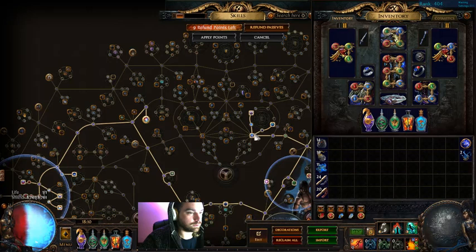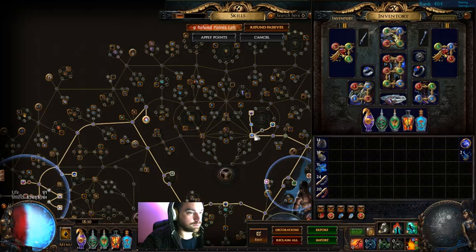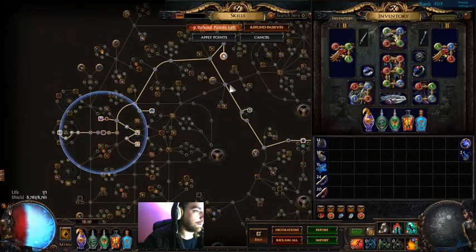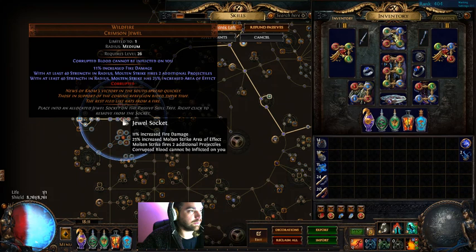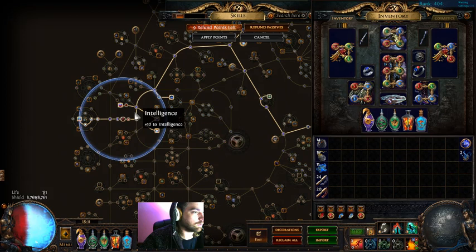Rush Elemental Overload — maybe you want to come straight across and go right to it. I used the Flask nodes and Blast Radius for a long time, but coming down and taking all of this Intelligence is just so much better. It's still worth coming down here to place our Wildfire Jewel — make sure it has Corrupted Blood on it. You want to free up a flask: by having Corrupted Blood cannot be inflicted on you, you will no longer require a bleed flask.